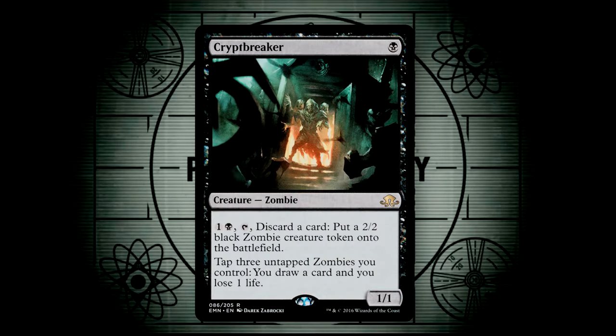Crypt Breaker is a mainstay in zombie decks. Being a one-drop with plenty of upside in its two abilities, it's a great early game drop. You pay two, tap the Crypt Breaker, and discard a card to create a 2/2 black zombie creature token. You can also tap three untapped zombies you control to draw a card and lose one life. Considering this deck has plenty of ways to get zombies into play, we should have plenty of card draw fodder.